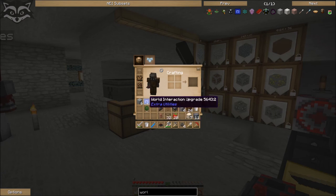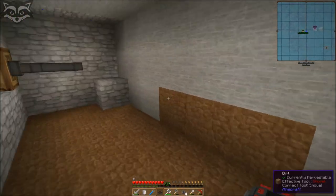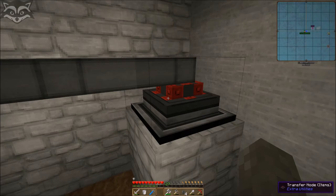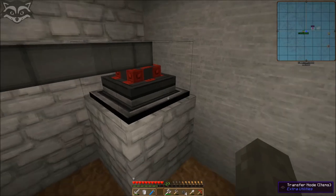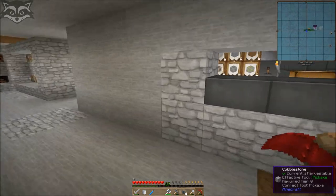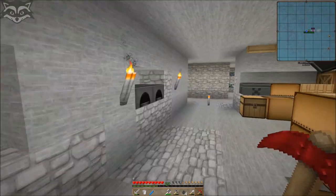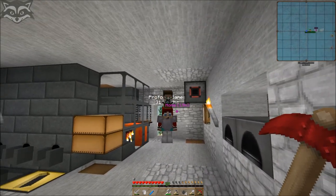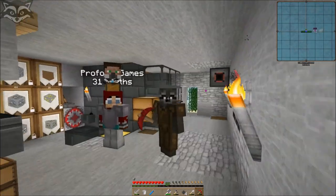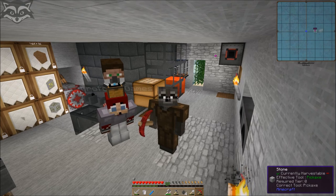This is already my cobblestone generator. I put the world interaction upgrade in and it's sucking all the cobblestone — yes, it works! The way it works: I have lava on one side and water on the other — and since I'm in an ocean biome I have water all over the place — and it fills up with cobblestone. Perfect, that is super useful. That was a lot of things for this episode, and I'm really happy. Hope you guys like it — thumbs up and subscribe to my channel and profound's channel. We're on the Hippie Craft server — take care and have a good one, bye bye!